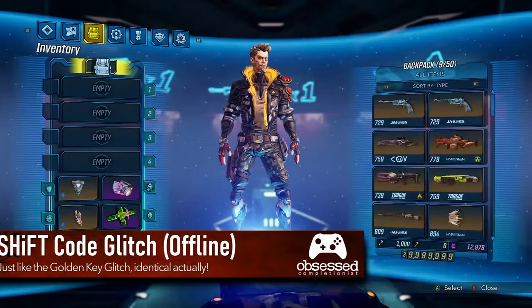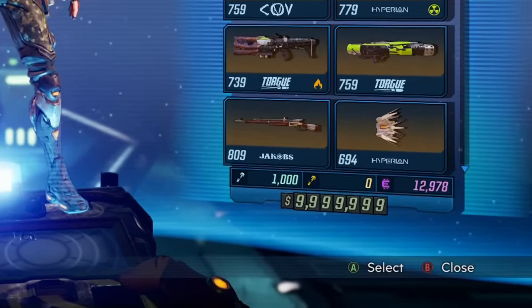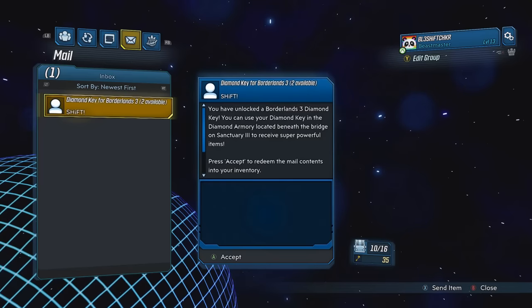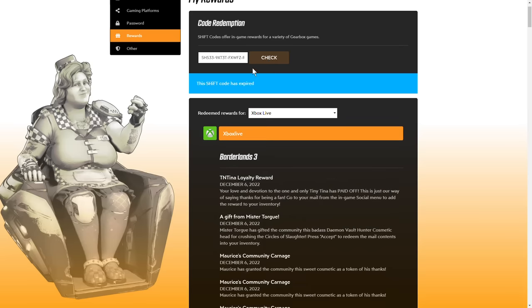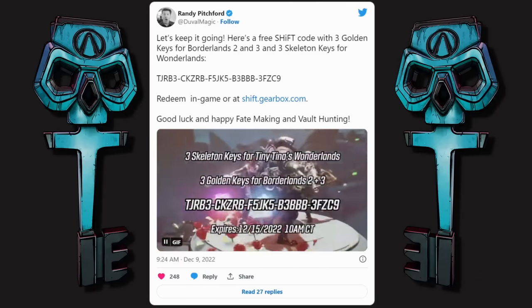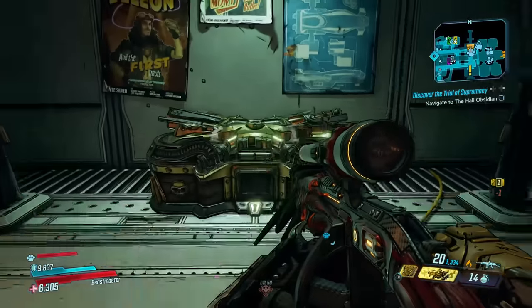The easiest method for infinite keys is the farming glitch, and this method relies on you having already used a shift code to unlock a diamond key — so you need a diamond key ready to redeem in your mail but not yet used. Unfortunately at the time of recording there are no active diamond key shift codes, and there aren't even permanent diamond key shift codes like there are for golden keys. However, if a shift code does come out I'll try to leave it in the description.